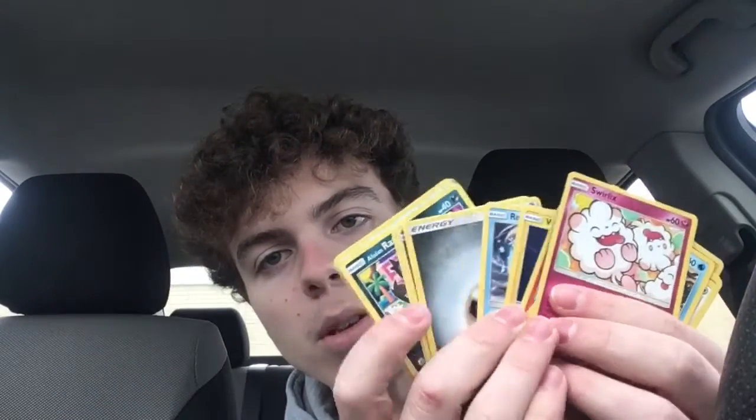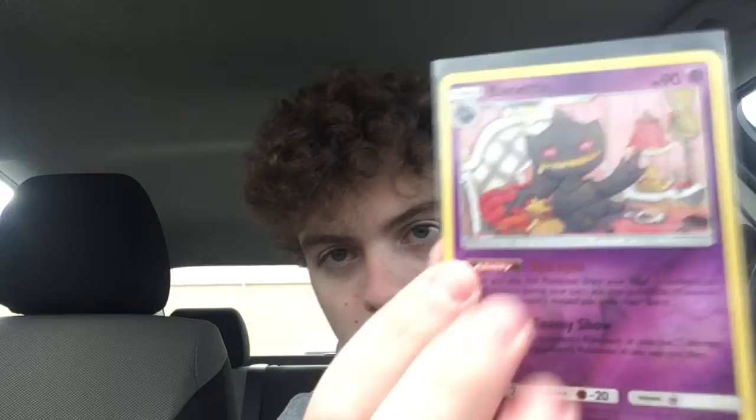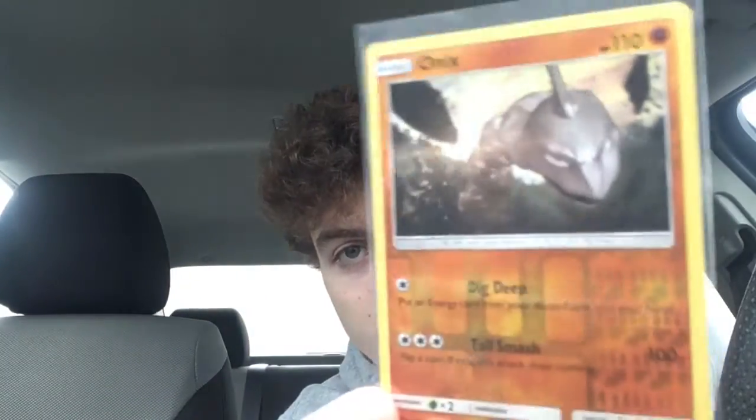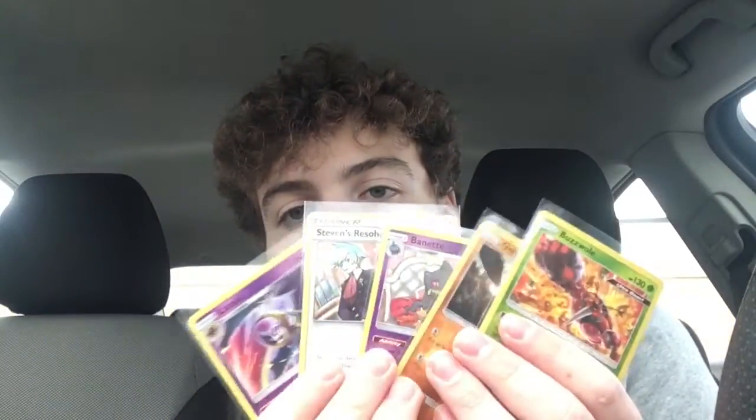After that opening we have all this bulk Pokémon cards and energy to add to the collection. The biggest hits: a reverse holo Lunala, the holographic Steven's Resolve — a really nice hit — reverse holo Bennet, reverse holo Onyx, and probably my favorite of the day is this Buzzwole. Look at that artwork — it looks crazy, great card. Five out of eight packs had foil cards, which is nice.